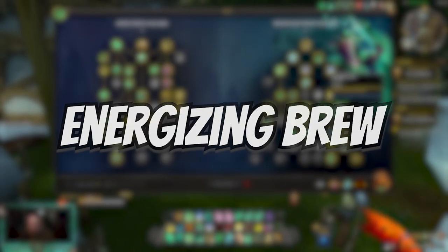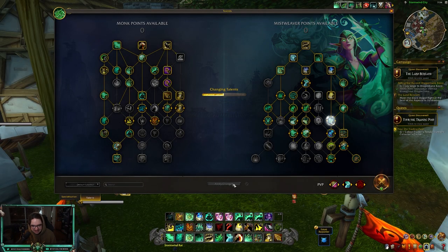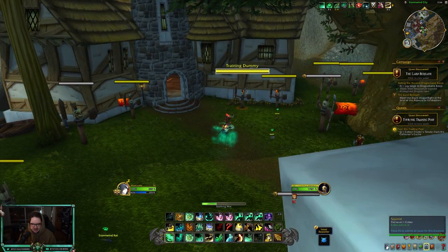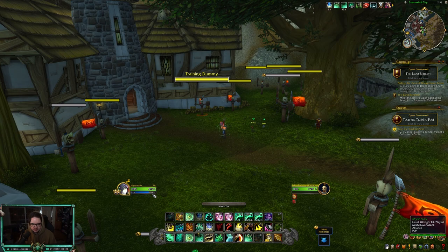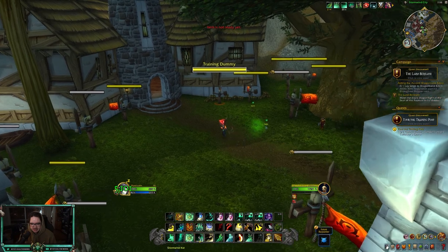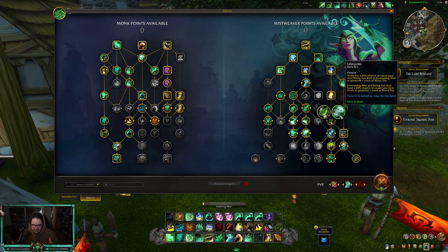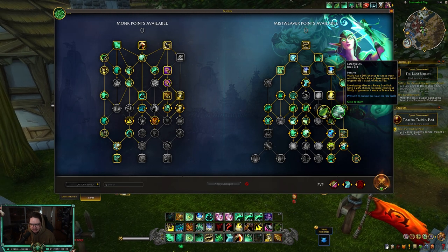We also have a new talent called Energizing Brew, which makes Mana Tea channel 50% faster and generates 20% more mana. You'll generate fewer stacks but get more mana when you consume them all. With about six stacks, you'll see it quickly consumes them and I get 20% more mana — which is pretty good. However, it takes a long time to generate stacks. In PvE that may not be an issue since you're always healing, but in PvP — where you're getting crowd controlled and running around the map — I think Life Cycles is going to be better. Energizing Brew might be better for PvE.